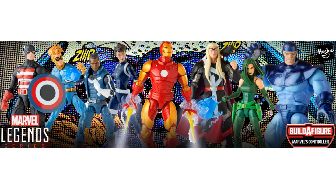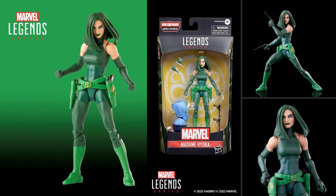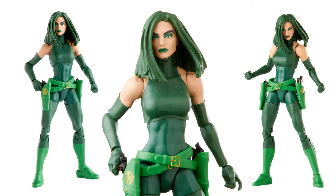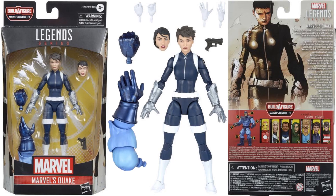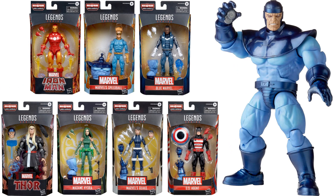Next, in the Controller build-a-figure wave, we have two females — Madam Hydra, much improved than the last one we had. This one is Viper — got the leg build-a-figure piece, two handguns, and extra hands fisted and pistol-gripping, green lipstick, nice green hair. And we also have the Maria Hill slash Quake — I love that you're getting two different options here — extra hands for Quake, extra head sculpts. Looking really good either way. She comes with the other arm for the Controller build-a-figure. Front and back of that package — got Quake on the back. There's the full wave — these packages were not plastic-free, so that was awesome.